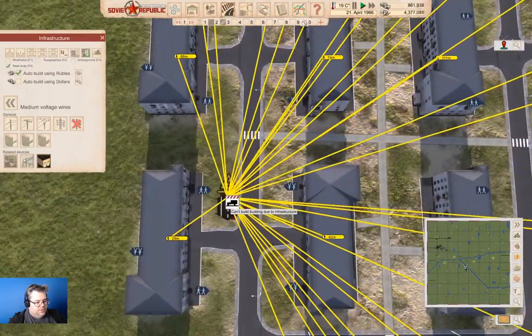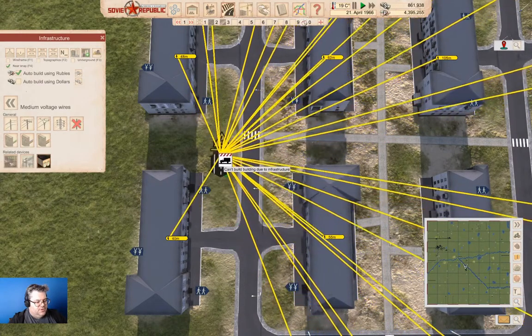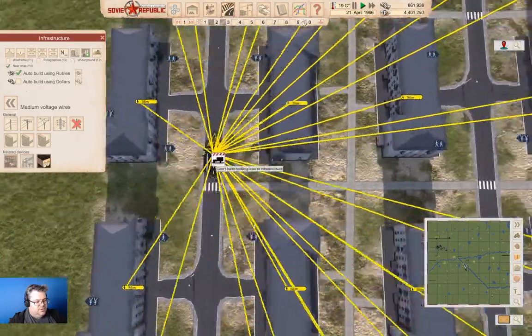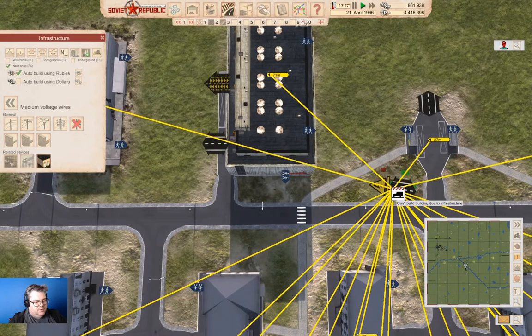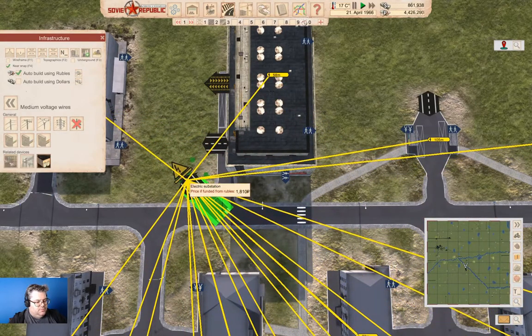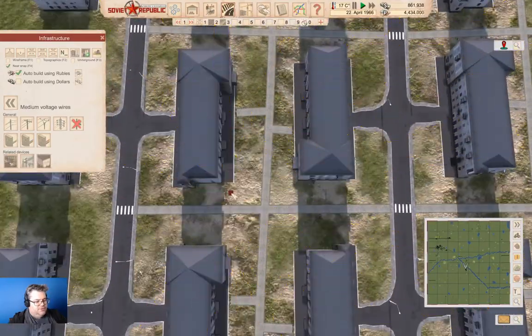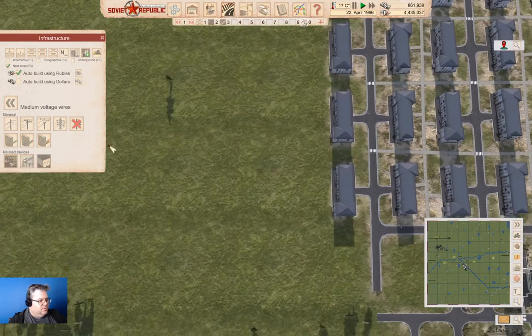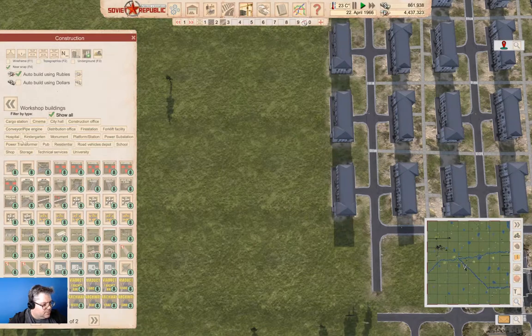Maybe we can put it here — can't build due to infrastructure. Maybe we won't put it there. We can put one here. I think that'll probably cover us for the moment. Now we're going to need one of the power transformer thingies, and I'm going to grab one out of the mods. We have a traffic jam.